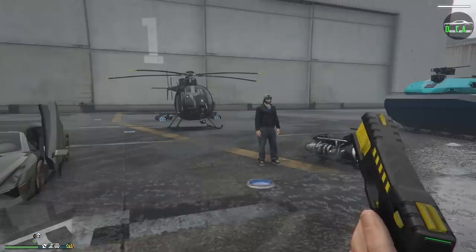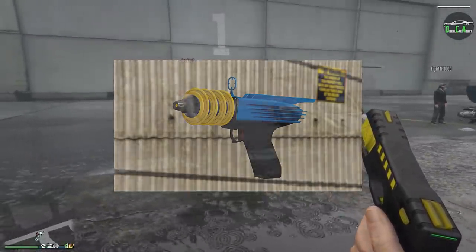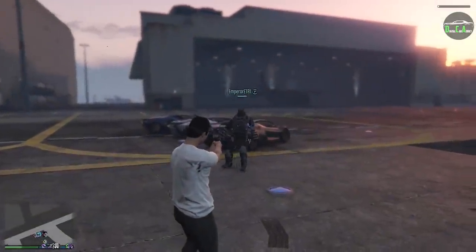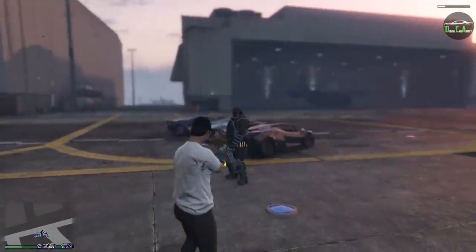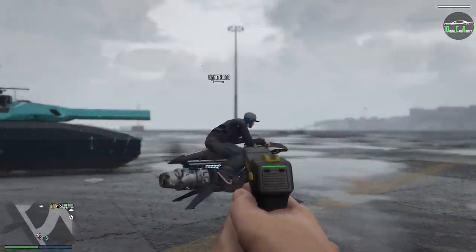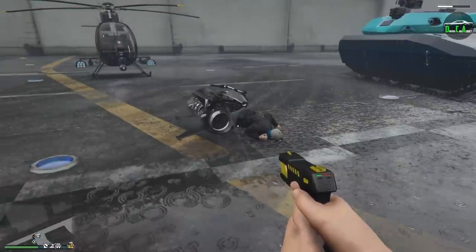Comparing the stun gun to another weapon, I think the up-and-atomizer is the most comparable, and honestly it's a lot better in almost every way. The stun gun can bring someone down who's using ballistic equipment temporarily, but the up-and-atomizer doesn't affect a person using ballistic equipment — they just lose a little health. So there are definitely some positives to the stun gun and a few negatives, but in most situations the up-and-atomizer is a lot better option.